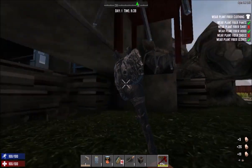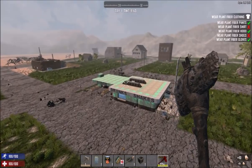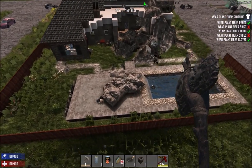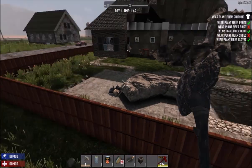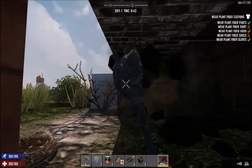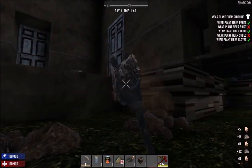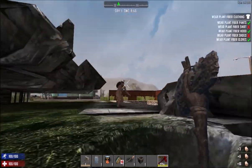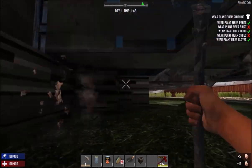So this building and the diner next to us would be the two most centered things. We'll take out these buildings first, then we can start plotting out the middle, which will be right here. It doesn't have to be the exact center — but my OCD is saying the castle should be in the exact center.